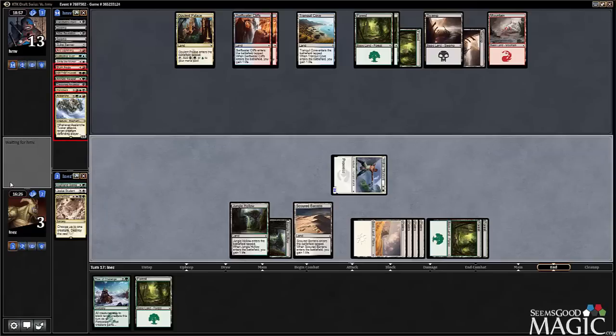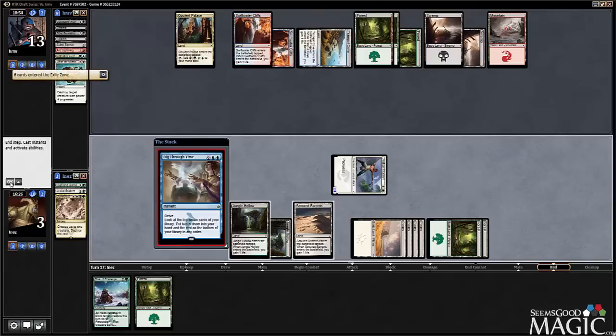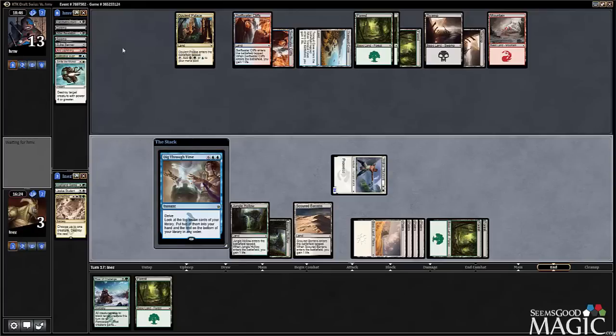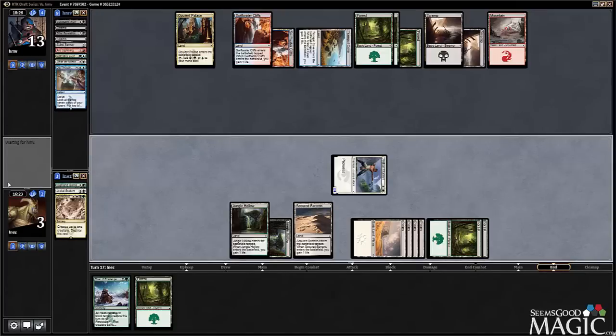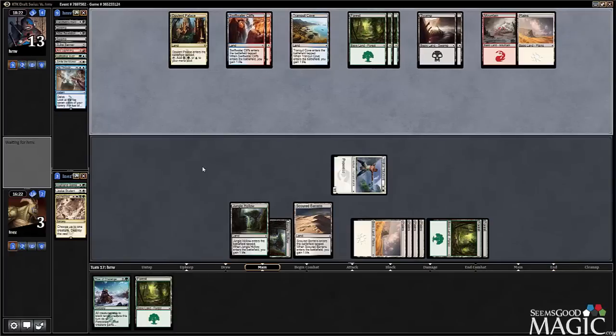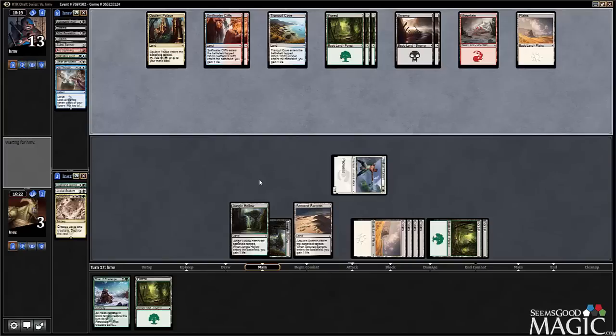Oh, Dig Through Time — wow, that's pretty incredible. Dune Blast basically just got like a seven-for-one. And it's the first time I've probably ever said I just seven-for-one'd my opponent, and I'm still extremely far behind this game. Dig Through Time is going to give him so many more options — it's insane. That's probably really rare that you witness a seven-for-one in which the person is probably still going to lose.